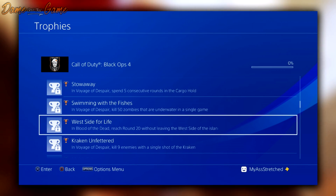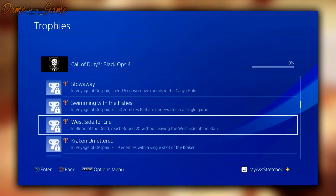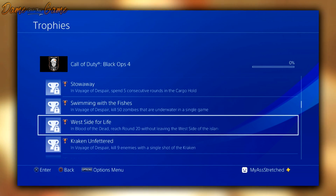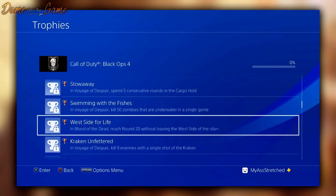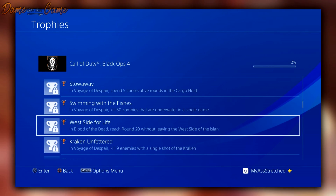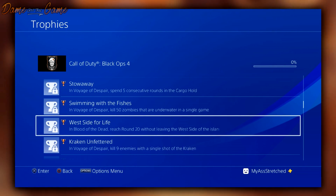The next one is called 'Swimming with the Fishes' and this confirms underwater parts of the map — in Voyage of Despair, kill 50 zombies that are underwater in a single game. The ship is sinking just like the Titanic, and there are going to be areas of the map where we can swim above, swim underneath, or be completely encapsulated in water, and you'll have to kill 50 zombies.